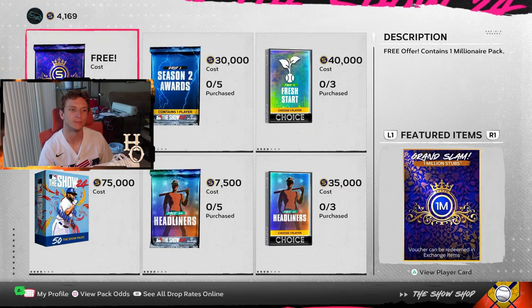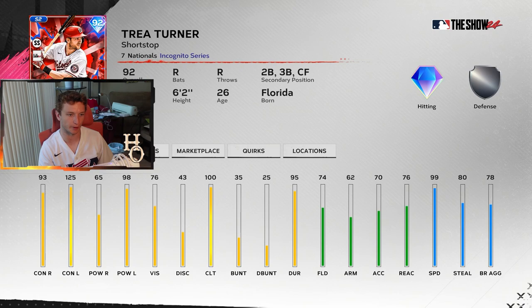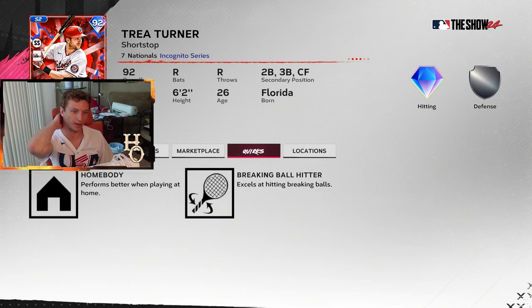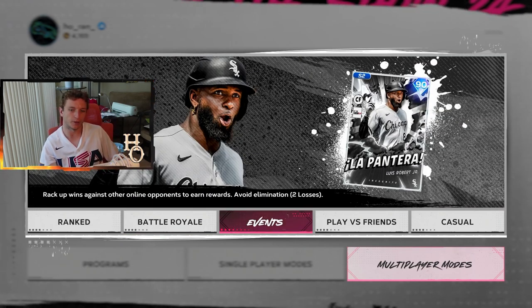You also get two free millionaire packs in the shop. The chase pack reward is Trea Turner — 92 overall — a really good lefty killer with max contact and 98 power, though not nearly as good against righties, with 76 vision and 99 speed. Decent fielding. It's kind of a weird chase pack card.